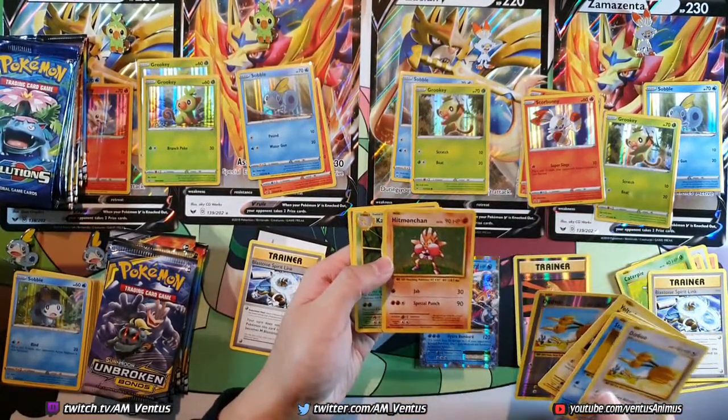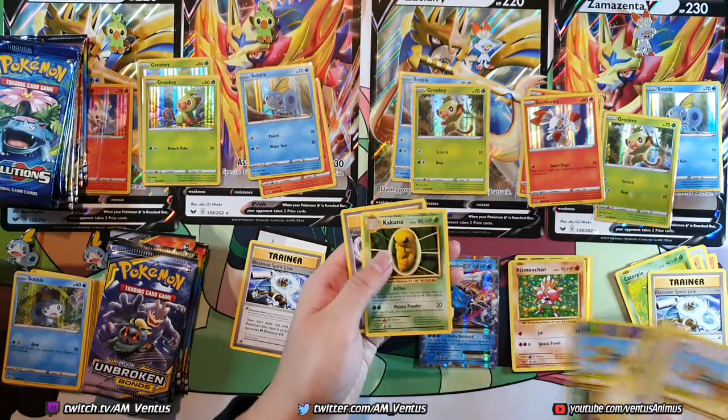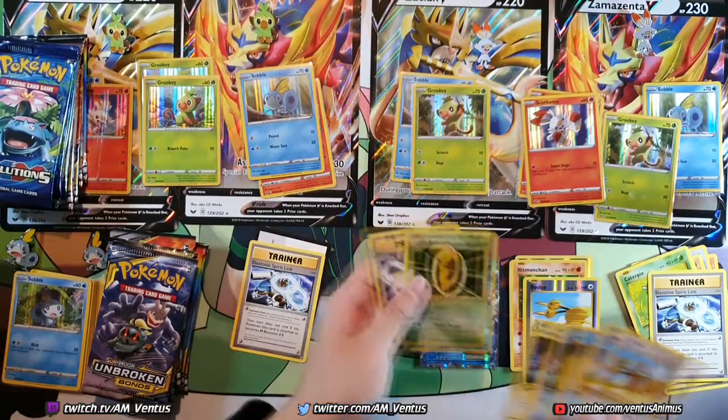It kind of sucks when you pick the starters in the game. I don't want to spoil it, I think we're still in spoiler territory. There's a very cute interaction between the three starters because they are cute — they're absolutely adorable. But when they evolve it's a little bit different. Another Blastoise Spirit Link, another Blastoise, Double Colorless Energy, Hitmonchan Hollow Rare. That card I actually do not see very often — I think that's actually my first Hitmonchan ever, and I've opened a lot of Evolutions.